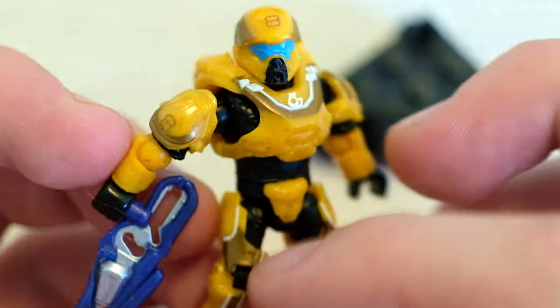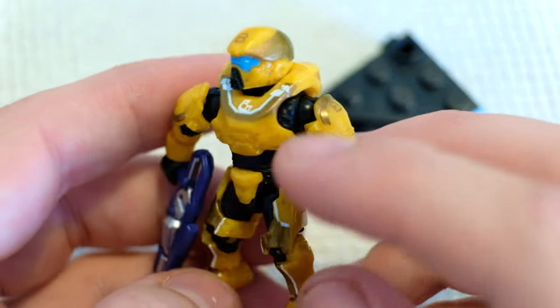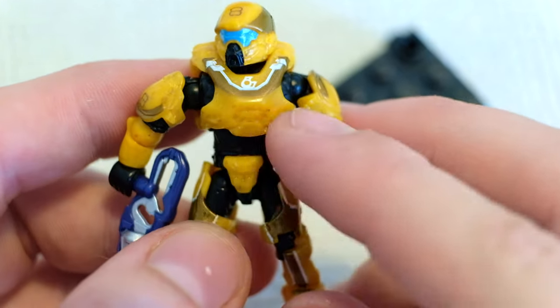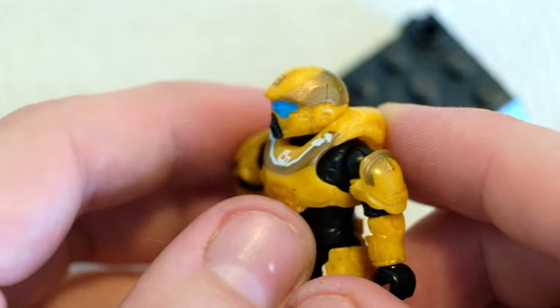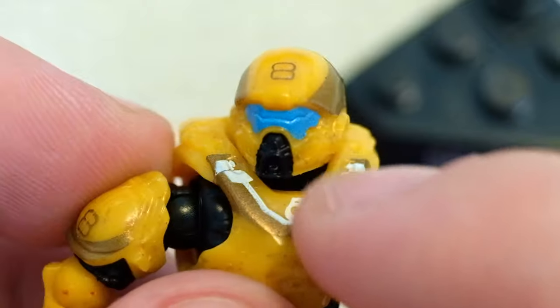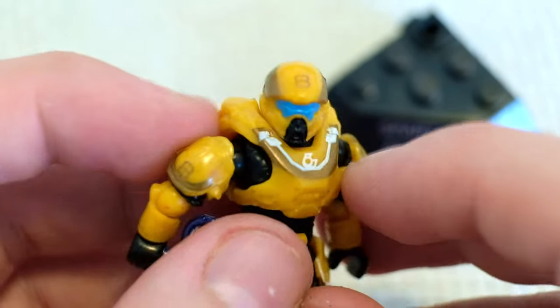To be honest, at first I did think there was some mud here, but now I've got it all assembled I can see that's some gold highlighting, which actually works really well. I guess this is just plain yellow, which is not too bad. I do like this light blue visor. The black is a little bit strange, but that printing on his helmet is nice and it matches his shoulders.